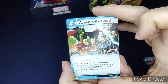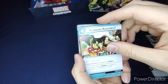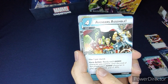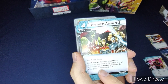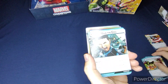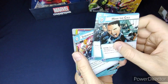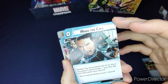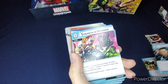Avengers Assemble costs four — there are three of those — max one per round. As a hero action, ready each Avenger character you control; until end of phase each Avenger in play gets plus one thwart and plus one attack. Make the Call — two of those, also from the core set — as an action, play an ally from any player's discard pile at its printed cost and put it into play under your control.